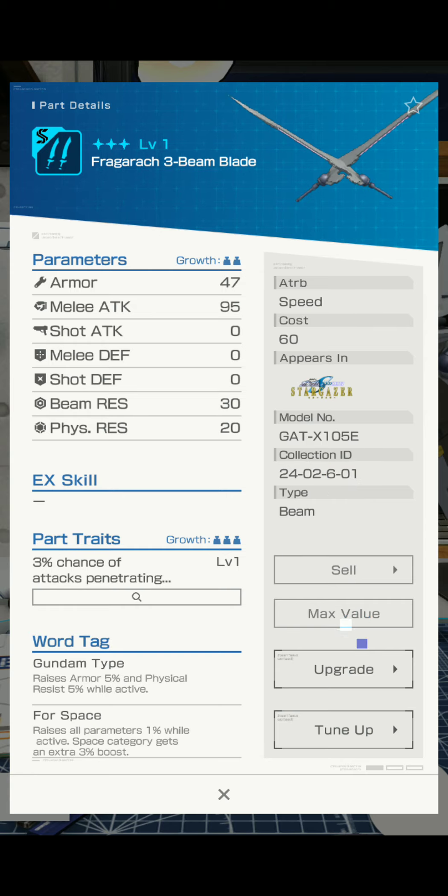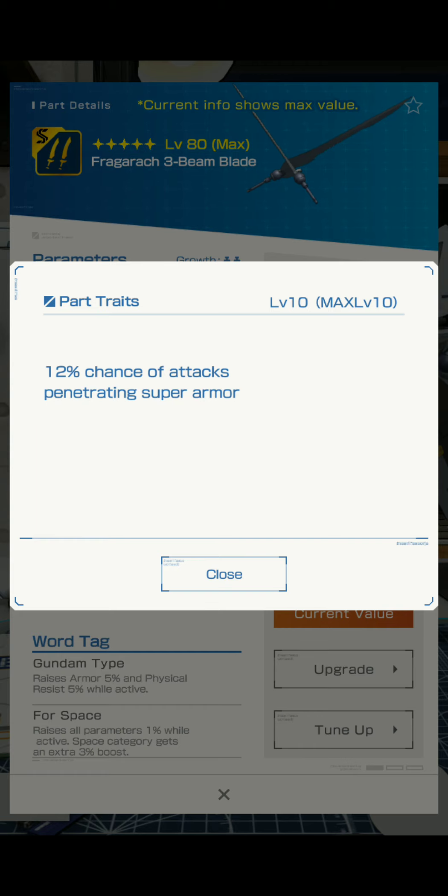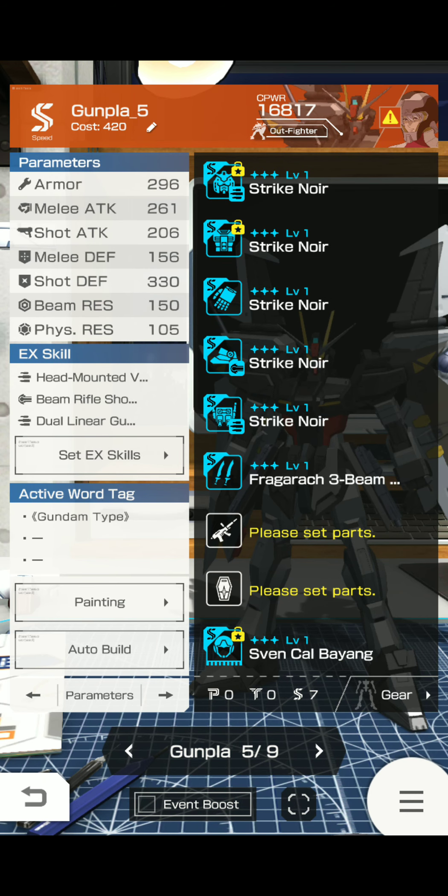I peeped these earlier — they're really bad. Clover's enchant attacks, and I wouldn't go for them. The only thing I would actually go for is the legs, the backpack, and the pilot. That's my general recommendation.